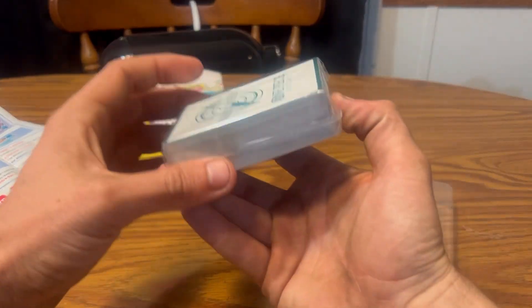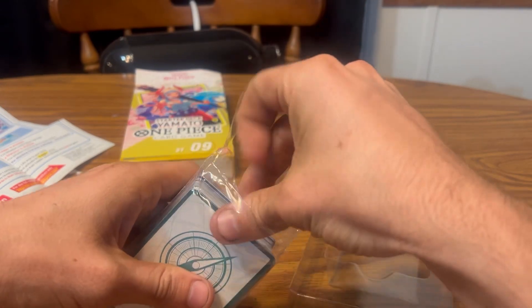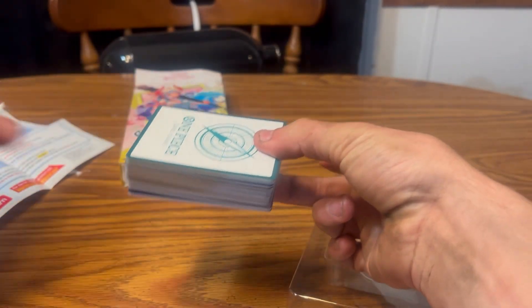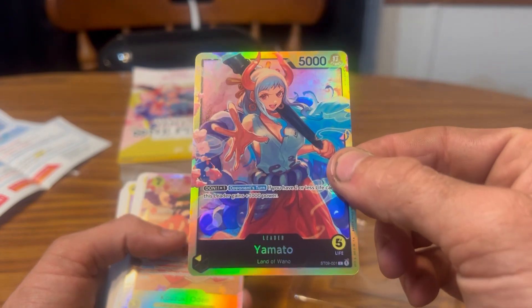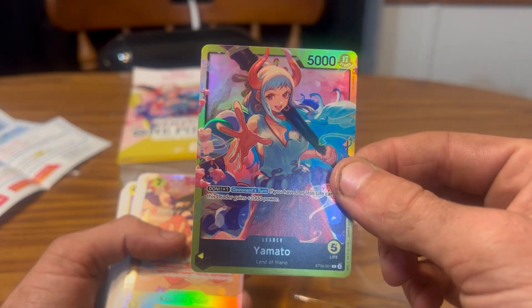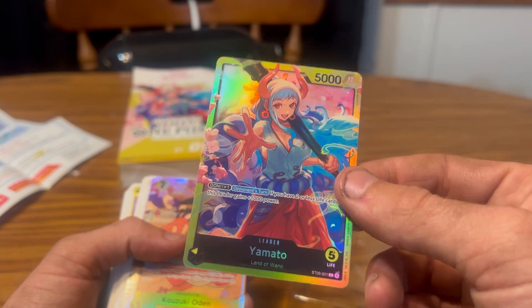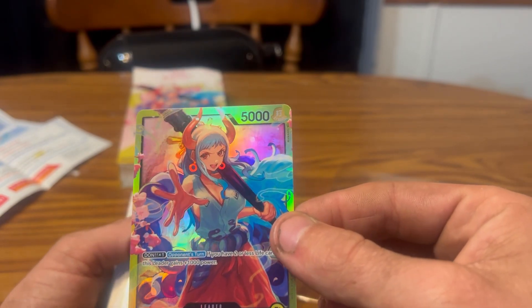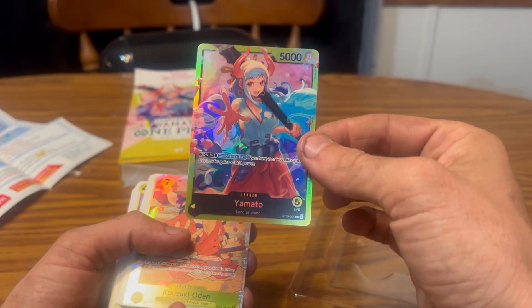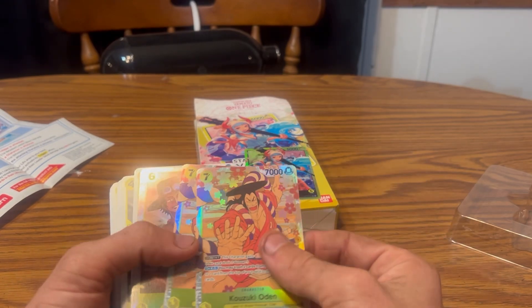We're going to see what we really want to see. The One Piece card game looks like it comes in a nice little holder, not shrink-wrapped or anything. First card — Yamato from the Land of Wano. Life is five, and it says strike up here so that's the strike power. I'm going to set her on top of the box because this is her deck.